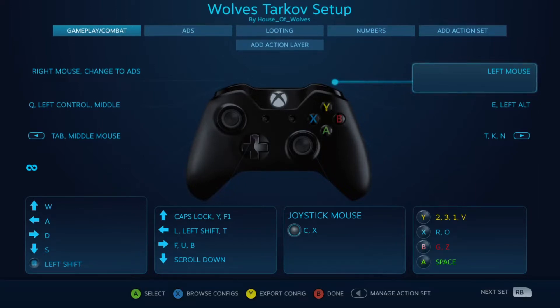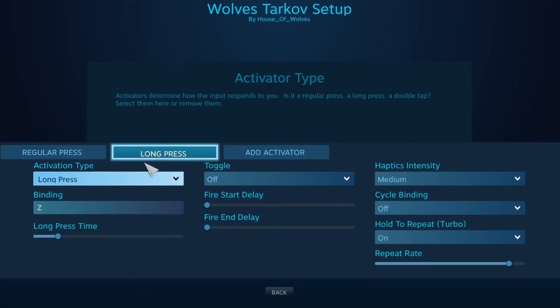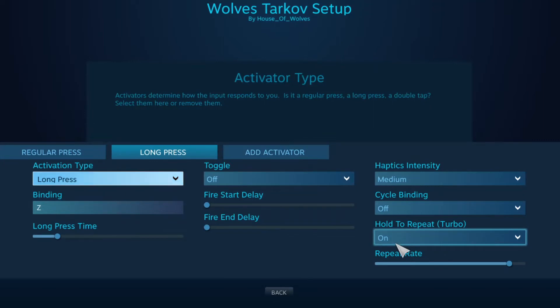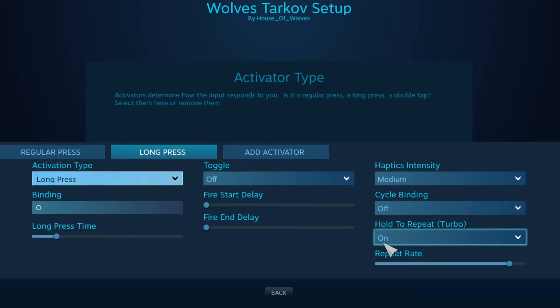Let's go over these quick fixes. If we go down to the B button and click on 'Long Press,' you'll see the binding is Z. The problem was I had it set to turbo to begin with, but when I remade the scheme I forgot to set it to turbo again, so I simply turned turbo back on. It still functions the same — hold B and your backpack gets dropped. I also had the same issue with O: it was set up as a double press, so I changed that to a long press and turned turbo on. You should no longer have issues with that.